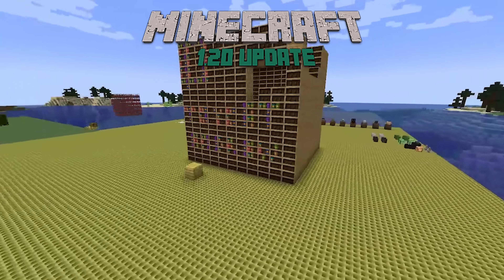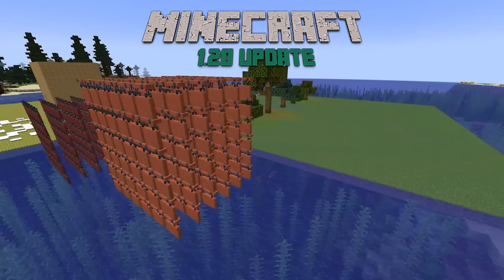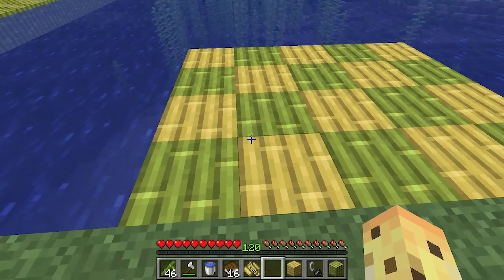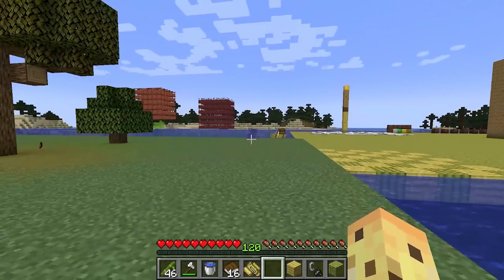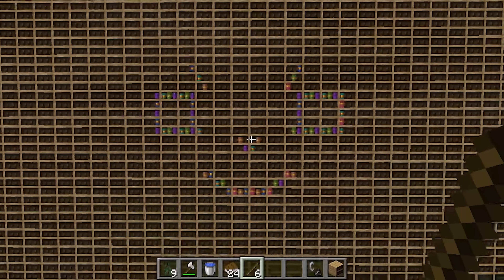Minecraft 1.20 already has so many brand new features that are designed for self-expression or creativity. Some of this is definitely intentional, like making brand new block patterns, some of which are beautiful, some of which are a bit horrifying, but some of this was definitely not intended — like these weird new trees or structures, or whatever the heck this is.